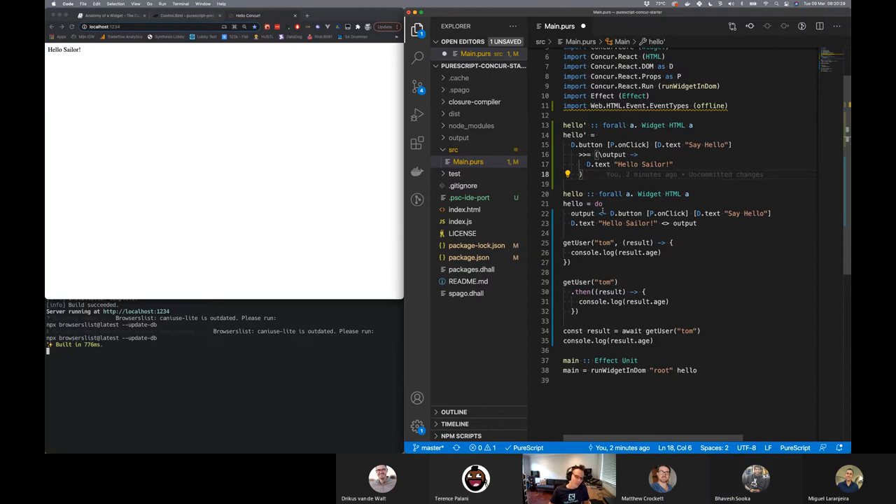A maybe simpler way — actually more complicated in my view — but maybe it looks simpler is to use do notation to rewrite this. Where it's like we've got a variable — here's the async piece, the await — that in your mind could say 'output equals await on that button', and when it's done, do this thing next which is D dot text 'hello sailor' plus the output, which is not going to work. Does that kind of make sense?